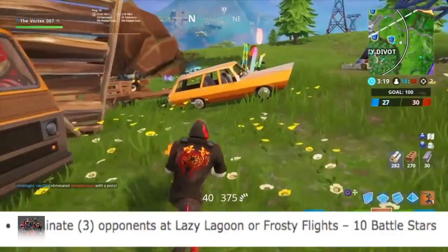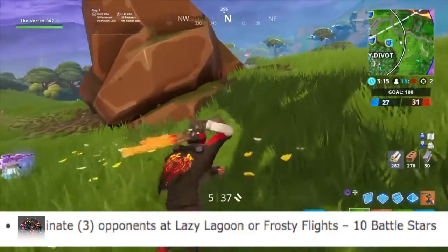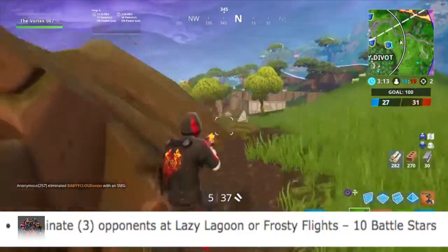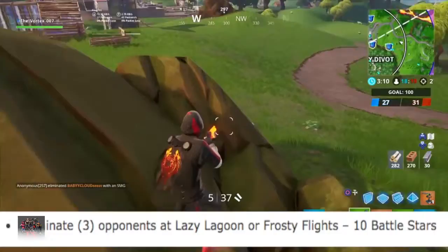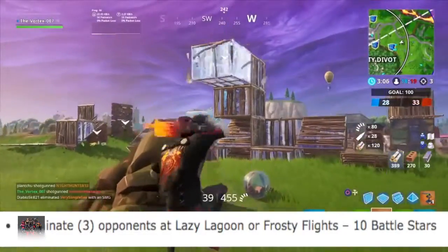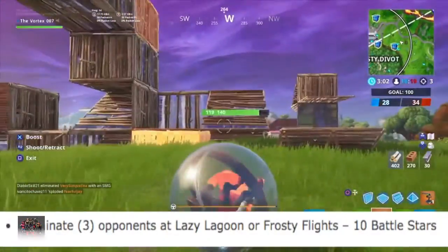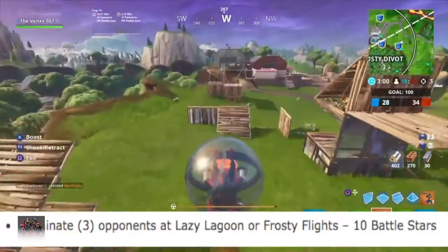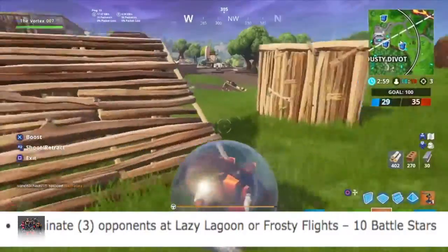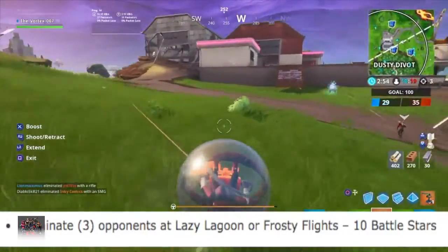Starting at number 1, we have Eliminate 3 Opponents at Lazy Lagoon or Frosty Flights. I would recommend completing it in a mode that respawns, such as Team Rumble. This way you have the biggest chance of getting all 3 eliminations. Another tip: if the Battle Bus goes right over Frosty Flights, just land at Lazy Lagoon so you get a chance to get weapons and get your eliminations. This way it won't be too crowded with others trying to get these challenges done.